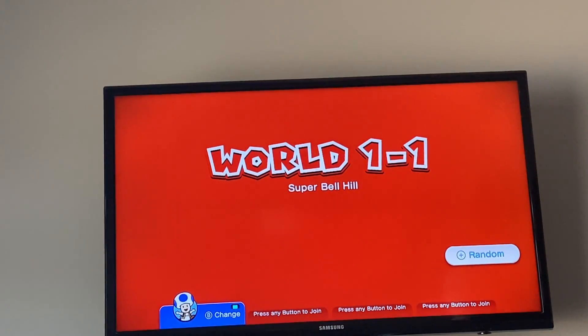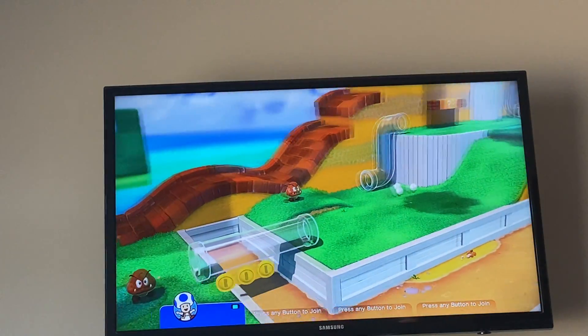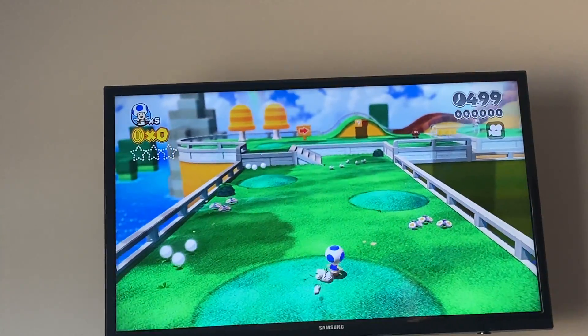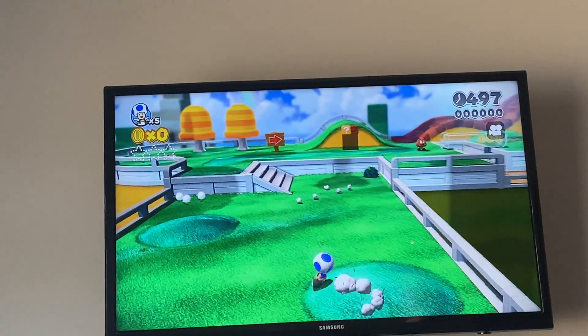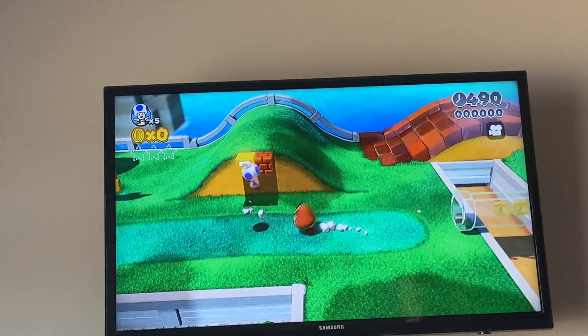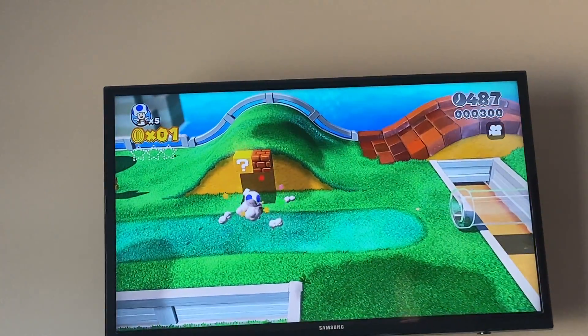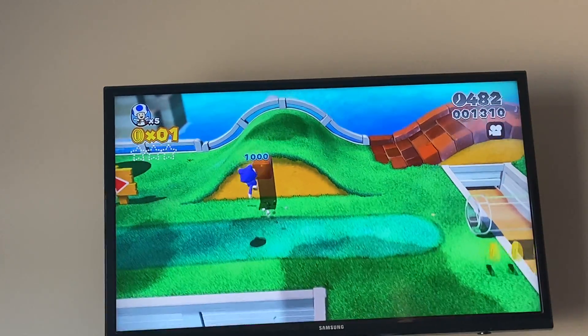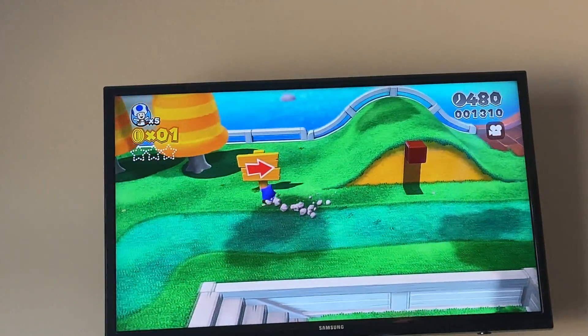Super Bell Hill. Alright, so that's basically like any Mario 3D game. You can run. You can jump. You can do ground pounds like so. And this game introduced a new power-up — the belly... the catsuit. Right here.